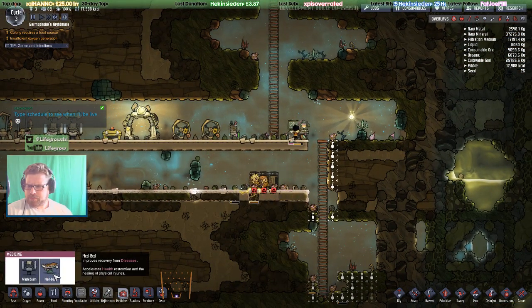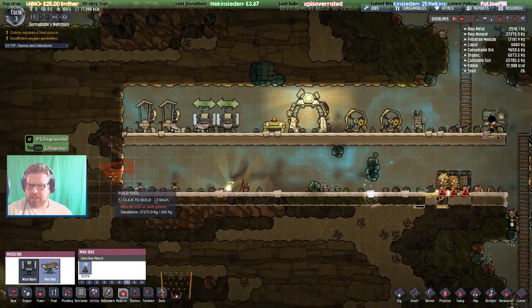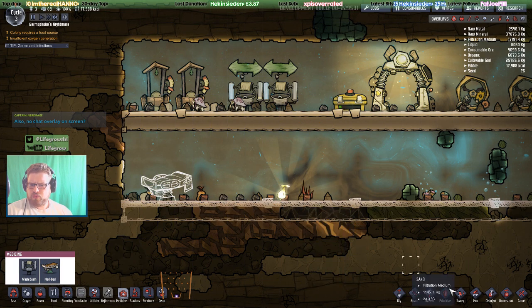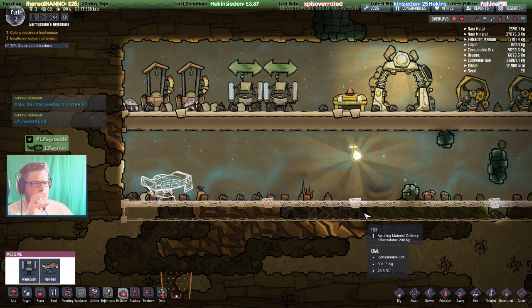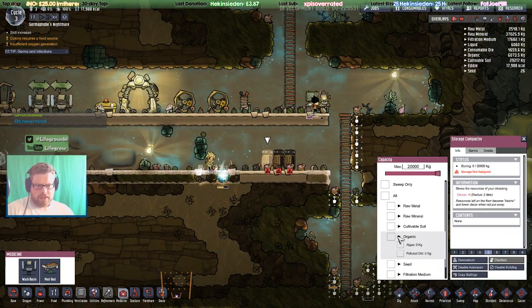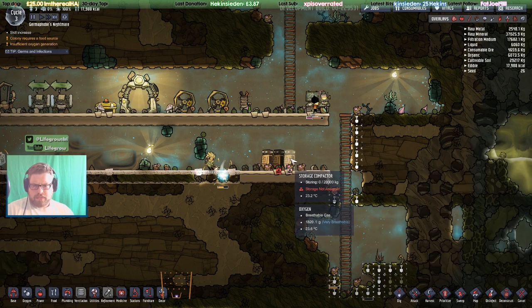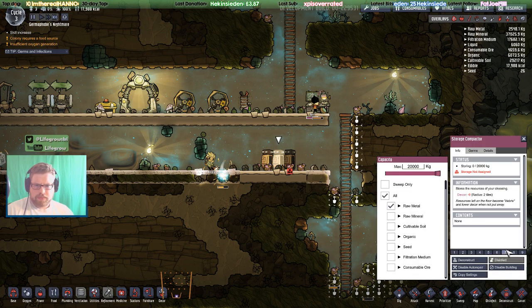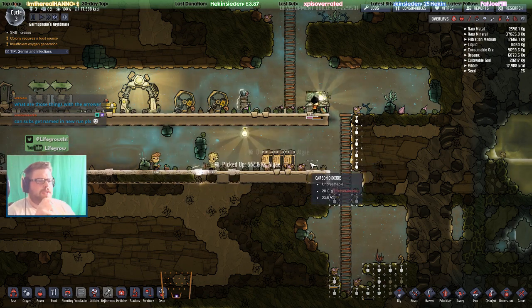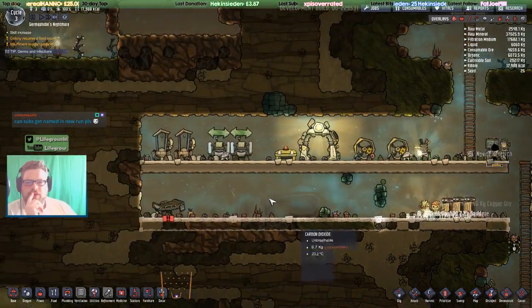The medical cots also — I'll build one just to show you. Let's pick up some organic algae — that's seven — and full metal, that's seven. That's about all I want to pick up, maybe some sand. I'll just let him clear all this stuff up. What are those things with the arrows? Oh, these are wash basins.